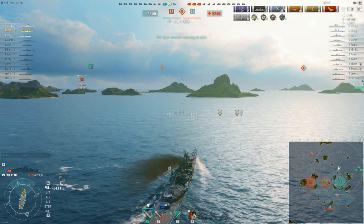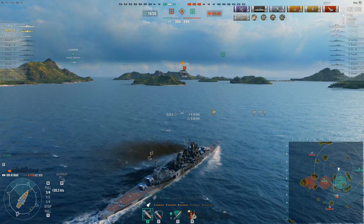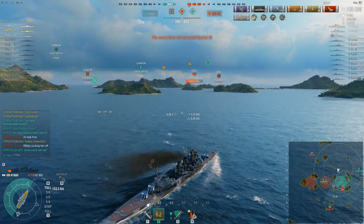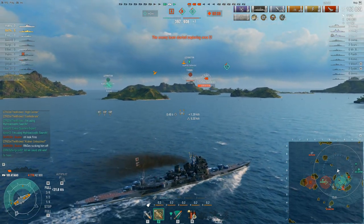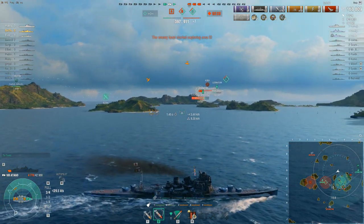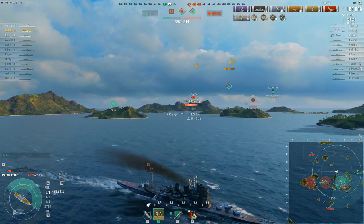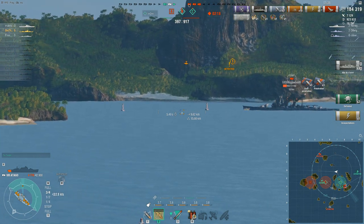The Asashio contesting Bravo has at least bought them time, but not much — before he went into that cap circle the enemy team were going to win in less than two minutes on points. Now they've got about three minutes to do something. Unfortunately Oni has less than 5,000 health remaining. Even more unfortunately, there's the enemy Aube with nearly five times his health, flipping Charlie — meaning right now the enemy team is the only one with points coming in.